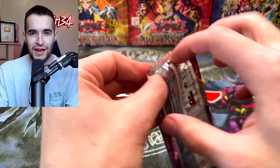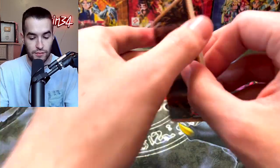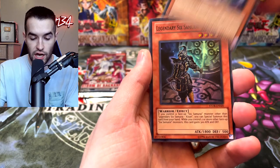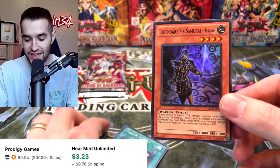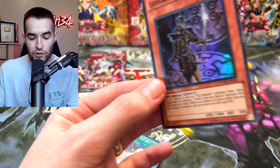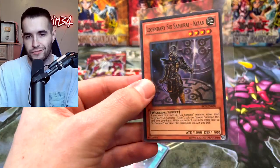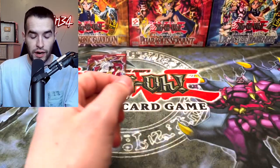Three packs remain in this opening. We've got to get Robert something. I mean, we've got him some good stuff, but let's get him something better to end. Bristow, Yaksha, Legendary Six Samurai Kizan — this is a pretty decent one. I think it's like $5 super, that's pretty good, it was like $10 for a while. I think it may have gotten either reprinted or just gone down naturally. We will take that — that's not a bad super rare.